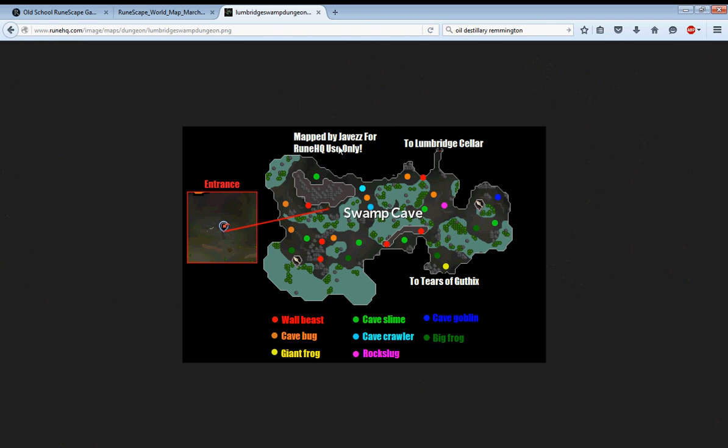This is the dungeon here — I'll put a link in the description. You can see the rock slugs marked in pink. This is where I'm going to be going.